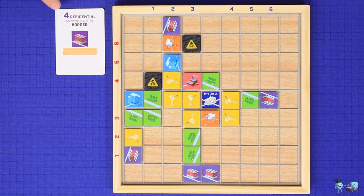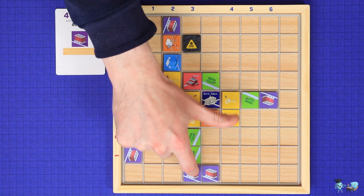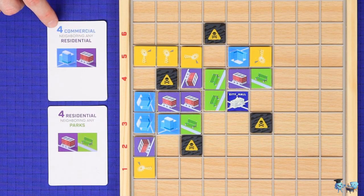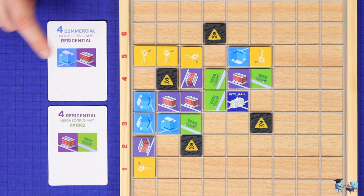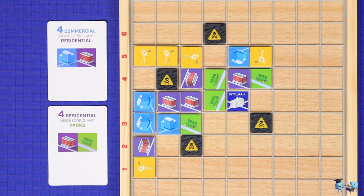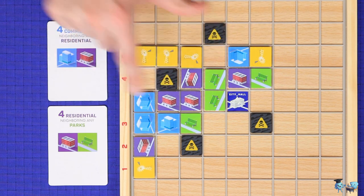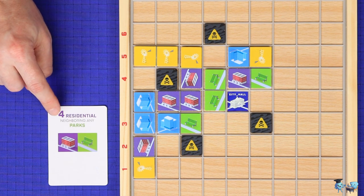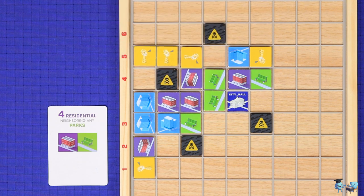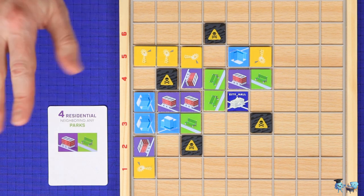The fourth type of goal is a border goal, which requires you to have four of a certain building type on the edge of your grid. The final type of goal is a neighbor goal, which requires you to have a certain number of one building type adjacent to at least one of a second building type — here, for example, four commercial neighboring any residential. You count up the number of commercial buildings adjacent to at least one residential building, and if it's four or more, you score this goal. You are counting the number of the first named building, not the second — so if it's residential neighboring parks, you only count residentials that are neighboring at least one park.